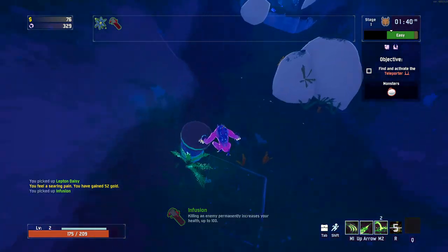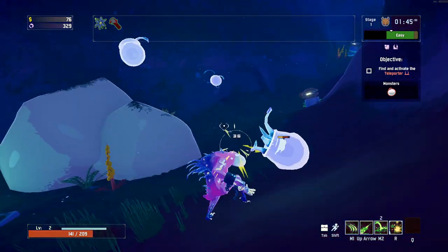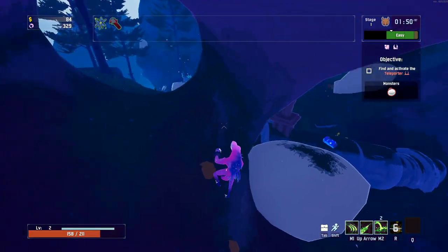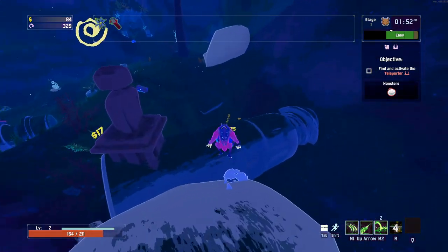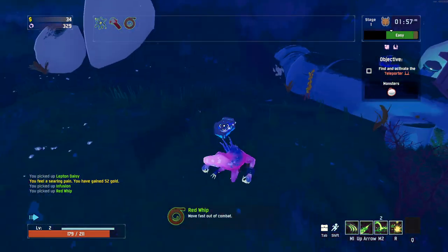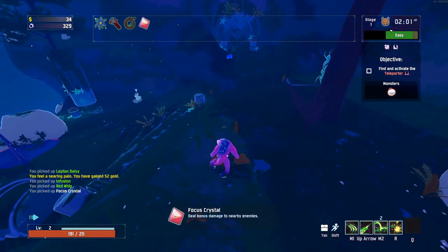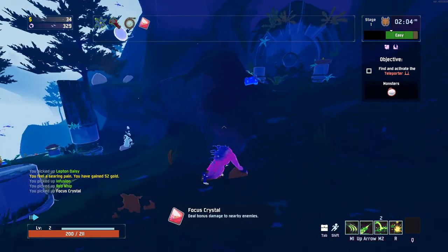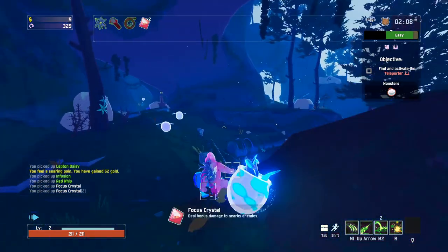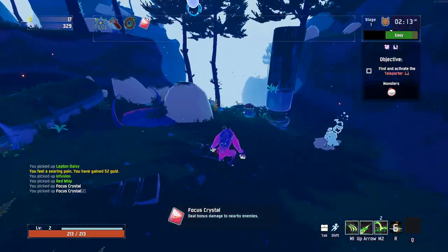Did take a bit of extra damage there. We just want to be stacking up these chests. Getting items that are hopefully going to benefit us massively. More green items - there's some movement speed, that's good. There's some close range damage for our melee, that's good. We're already getting a few bits and bobs that are really helping us out. That's even more damage - so that's nice. Pretty big damage up there.